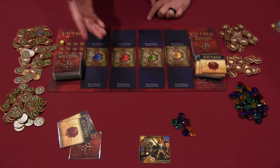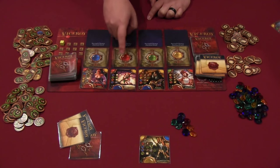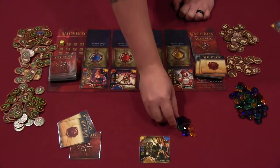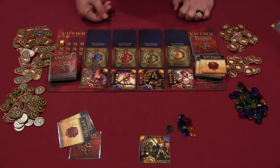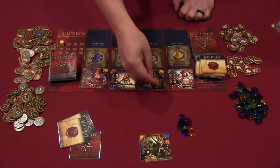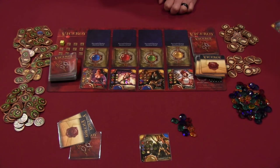Each round of the game starts with an auction phase, where cards flip out to four auction spots associated with the colors blue, red, green, and yellow. Each player secretly chooses one of their gems from behind their screen to bid for one of these four cards. Players then reveal their bids simultaneously. If a player has bid a unique color, they take the card associated with that area. If two cards are in a spot and players agree, they each take one.